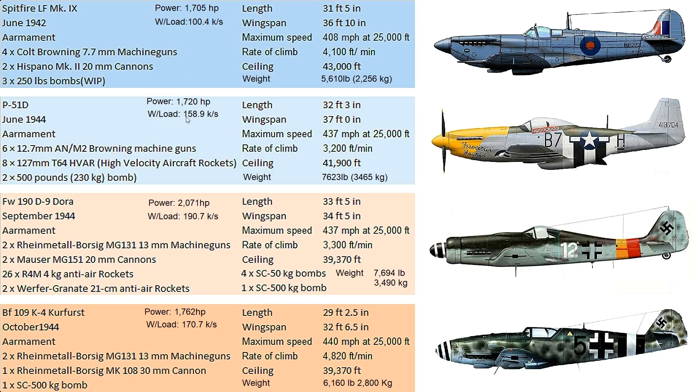The wing loading figures: Spitfire around 100 kg/m², P-51 nearly 160, the Dora up to 190 — nearly twice the Spitfire — and the Kurfürst up to 170. The Kurfürst's high wing loading is surprising as it feels like a low-wing-load fighter, but it's a late variant that's significantly heavier. The Bf-109's wings stayed more or less the same throughout development while the airframe got heavier.